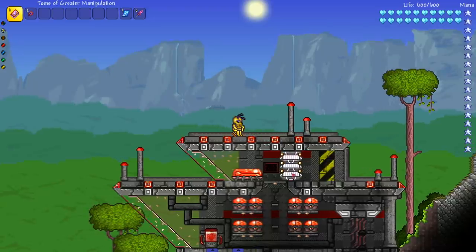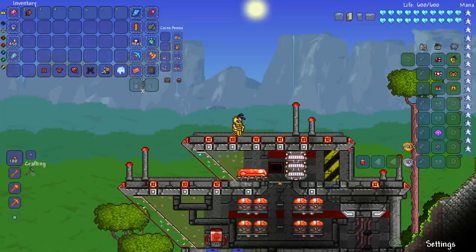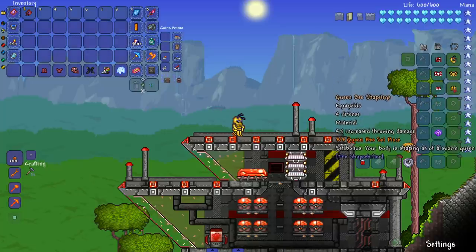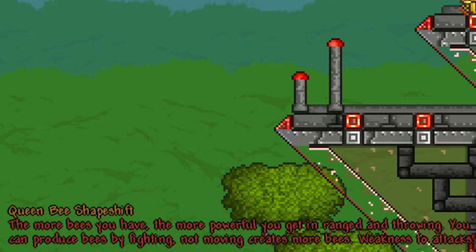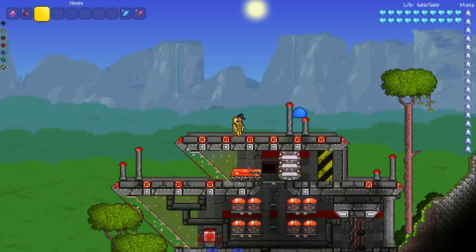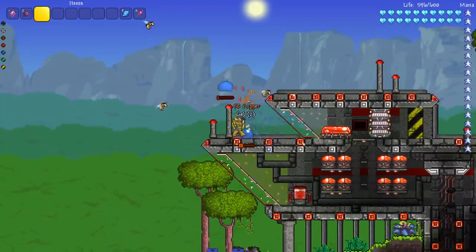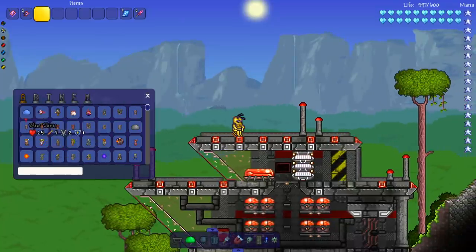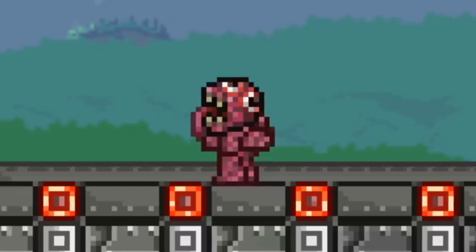Next up the Queen Bee set — this has to be summoning stuff, right? This is the only pre-hard mode source for summoner armor. Stats: increases ranged damage — off to a bad start — increases strength of friendly bees, increases throwing damage. The more bees you have the more powerful you get in range and throwing. You produce bees by fighting; not moving creates more bees; weakness to attacks. Sitting still near enemies — I produce bees when I get hit.